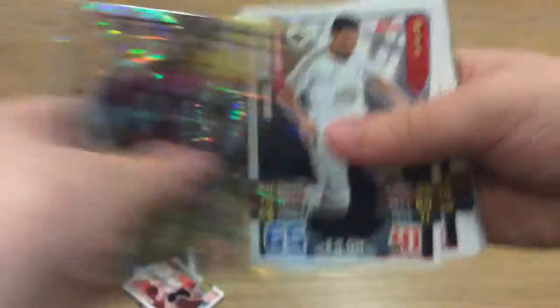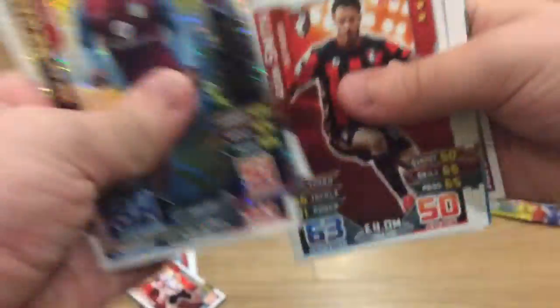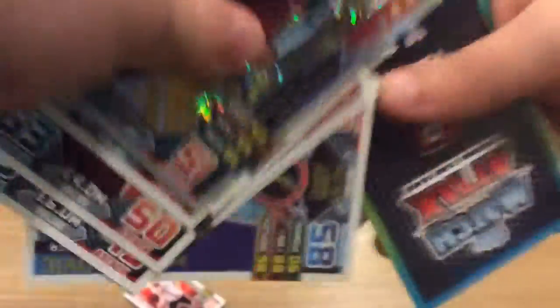Moving on to our last pack — what a successful pack opening this has been. We got a nice little vendor — that is going to be Mick Richards on a match card, which is a trade and still quite a good pull. Garlo, Kalsgill again, Smalling.